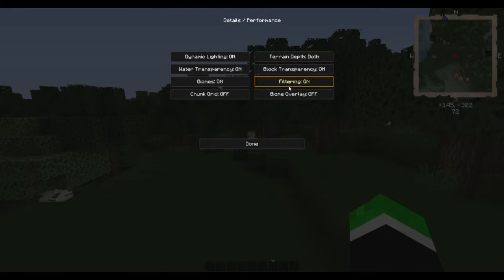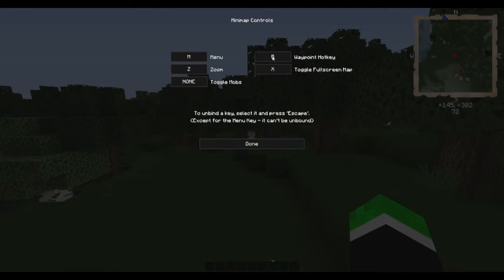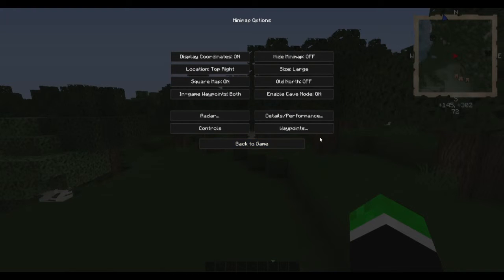You can also change your performance and detail — so you can use biome overlay and chunk grid. You don't really want to change those settings if you have OptiFine installed. You can also change your controls, which is pretty obvious. And the clever thing I find with this is you have waypoints.